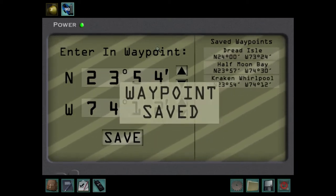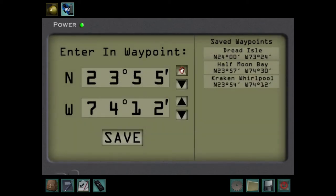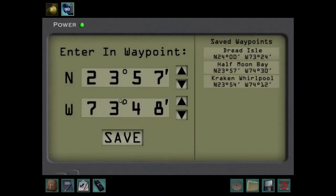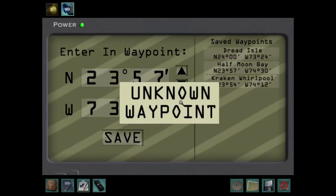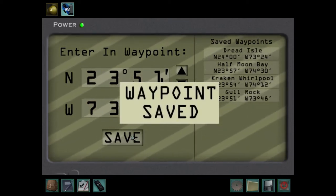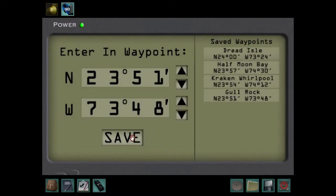And then we have 23.57 by 73.48. So 73.48. 23.57. 73.48. Sorry — this is a 1. The 1 with the font I used looks very similar to a 7.